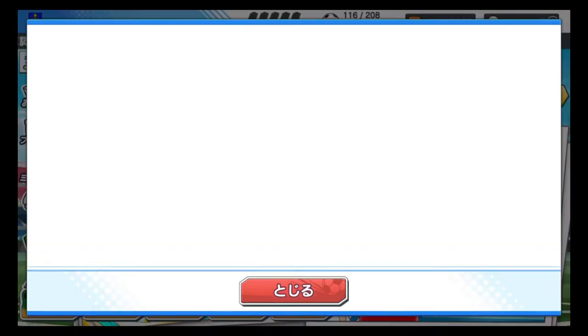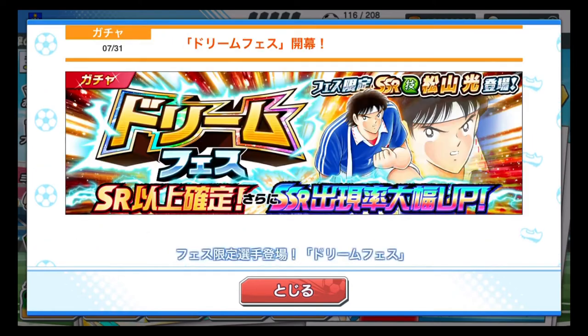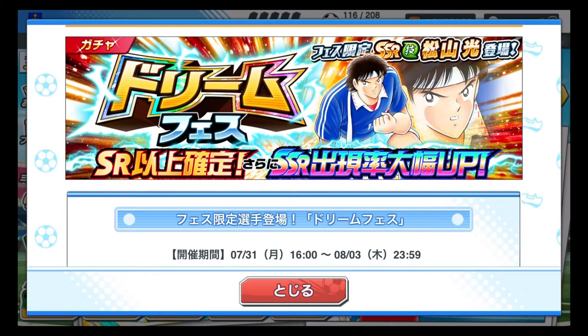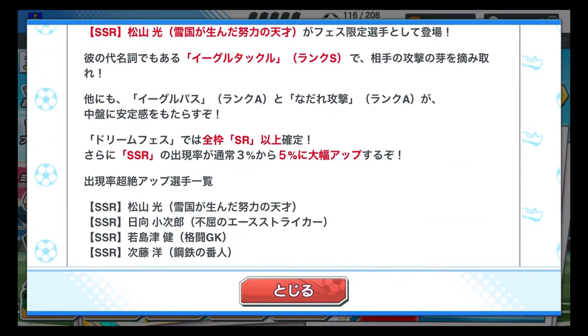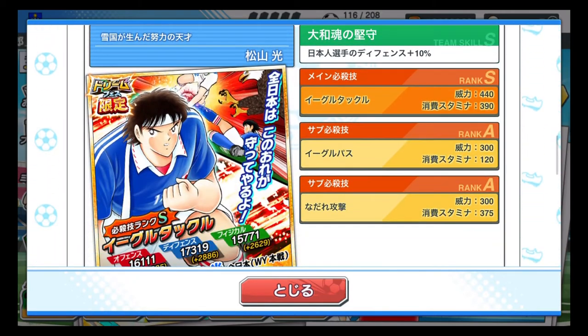Here is the news section where you could receive official news whenever it's released — the newest one will come on the top. At the moment, Captain Tsubasa is in Dream Fest period, where you have the chance to get this Dream Fest only Matsuyama with the blue shirt. He's a DMF. I actually got him yesterday; I was able to get him without paying additional money on gacha. Here are his skills — this is the maximum status. It says 440, the number on top right beneath rank S, which is the strength of each skill. The one on top with orange is his main skill: Eagle Tackle, because he's a DMF. His skills are really all defensive.